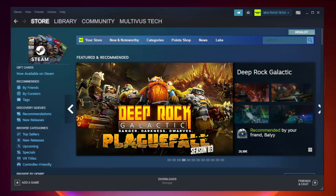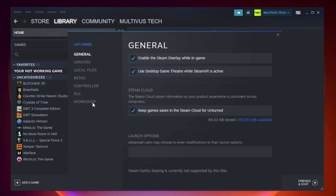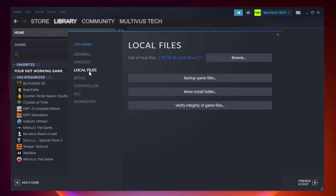Open Steam and go to the library. Right click your not working game and click properties. Click local files. Click verify integrity of game files. Wait for it to complete, then click browse.